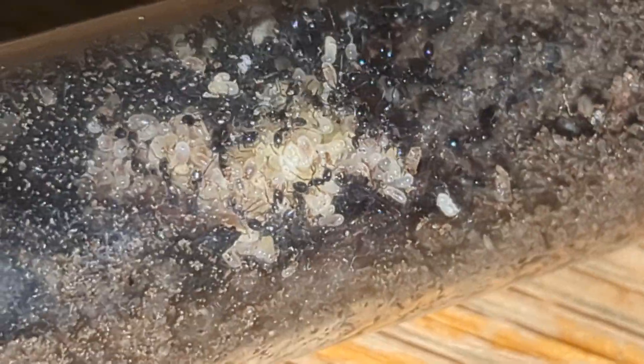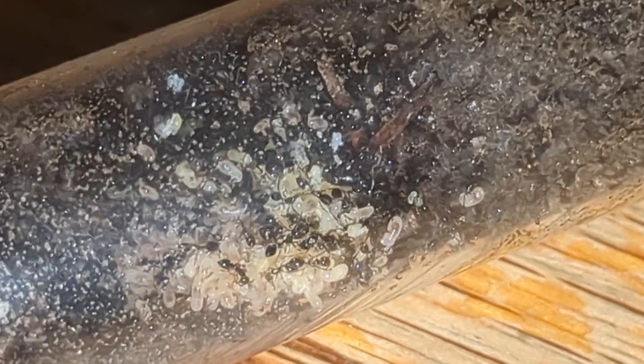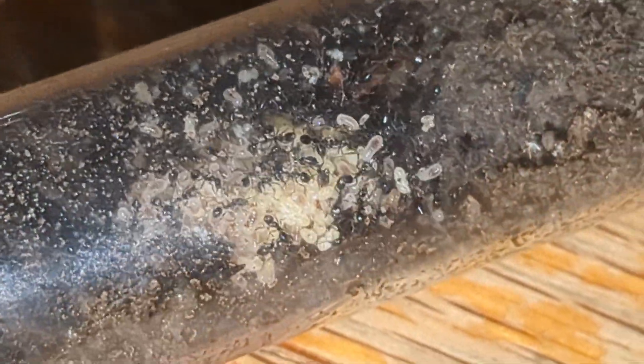So this here is my eight-to-ten queen Monomorium minimum — kind of — colony. I'm thinking it's minimum but I'm not 100% sure because of where I collected them. As you can see this colony has an insane amount of brood. This is all brood that they had started out with from me merging them. I didn't record me merging them, which I kind of wish I did. I got around about eight colonies, the majority of them merged, besides three that are kind of off doing their own thing, and then you have this massive colony which I'm currently trying to grow out.